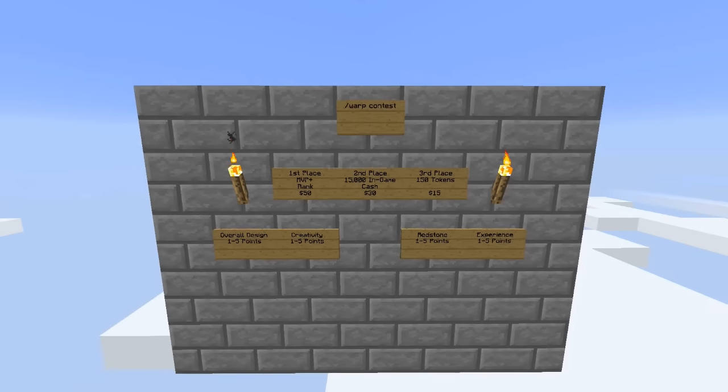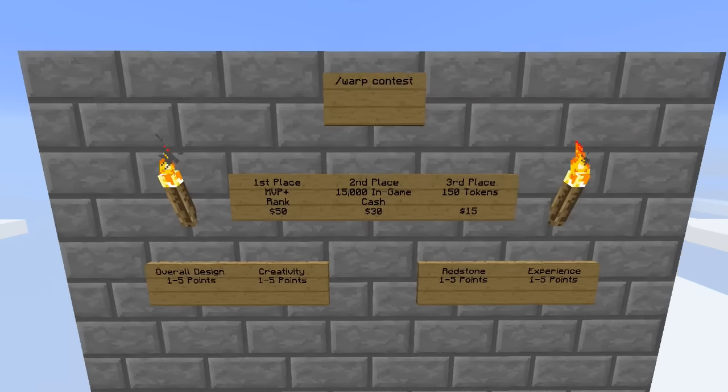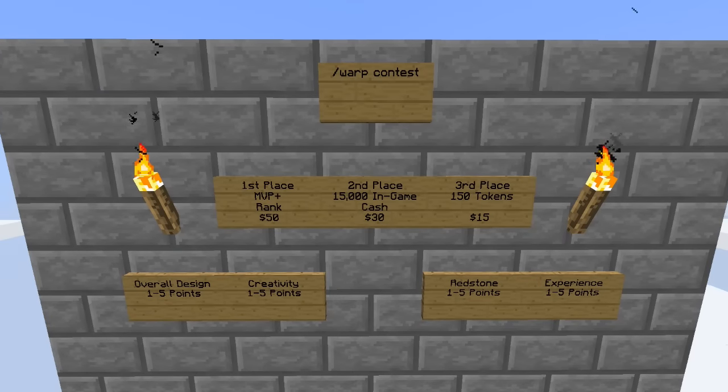First prize is $50. Second prize is 15,000 in-game cash, which is about a $30 prize. Third place is 150 tokens, which is about a $15 prize. Same as last time — if we have somebody that ties, I'll maybe just do two second places or two third places.